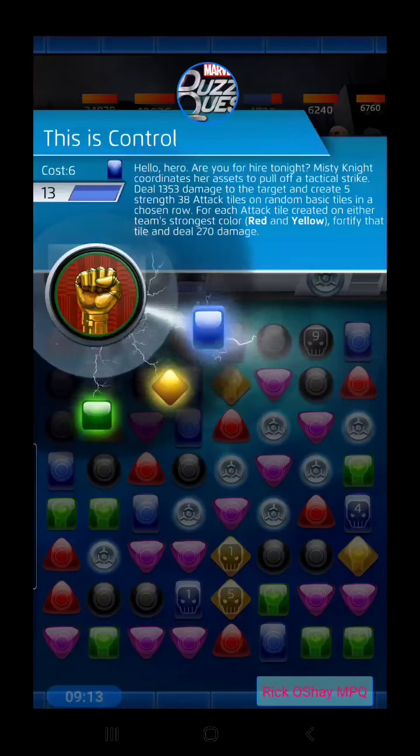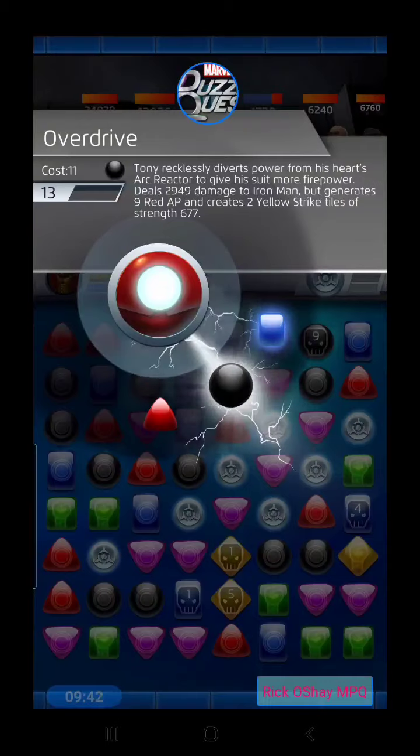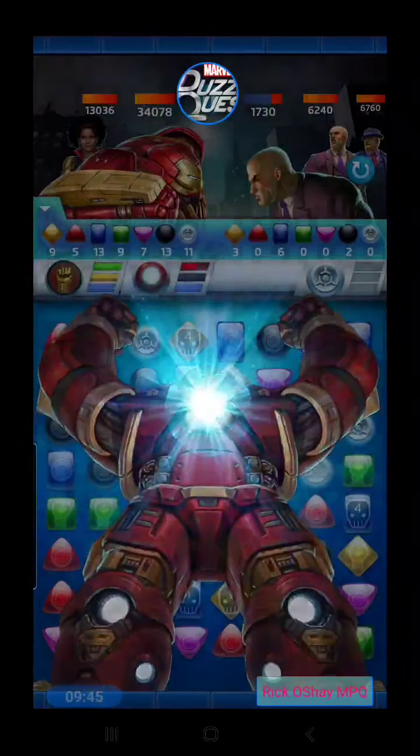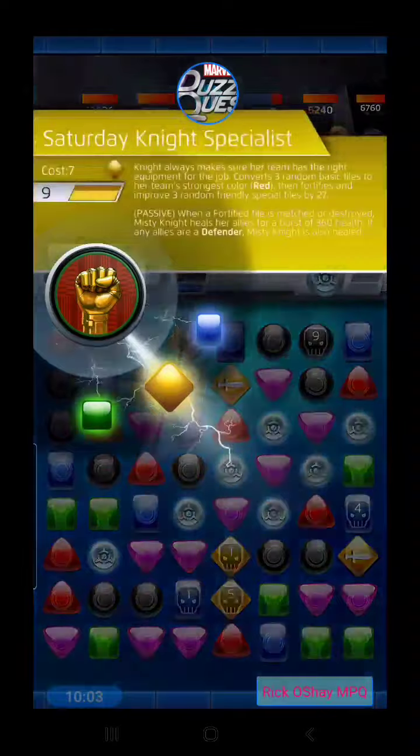We'll get attack tiles based on our team's strongest color and the enemy team's strongest color. Ours is red, theirs is yellow. So we want a row with a lot of red and yellow available tiles to be converted into attack tiles. Let's do Hulk Buster's Overdrive first — strike tiles on yellow. That might not have been the best setup since we wanted to convert yellow tiles into attack tiles.